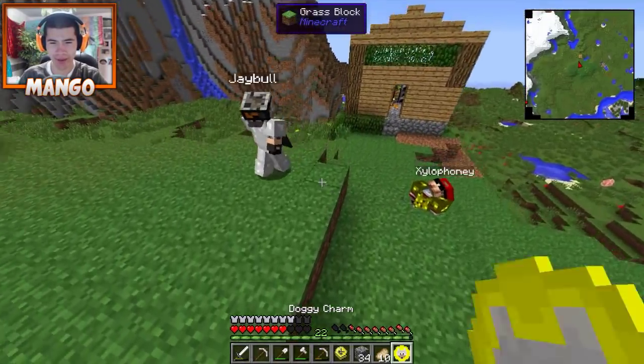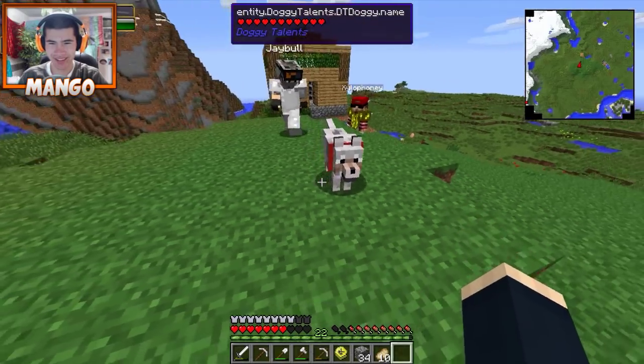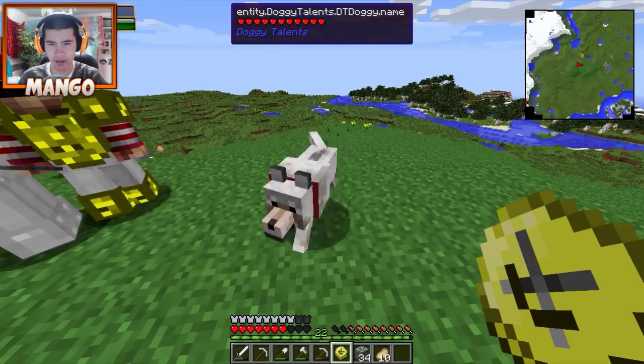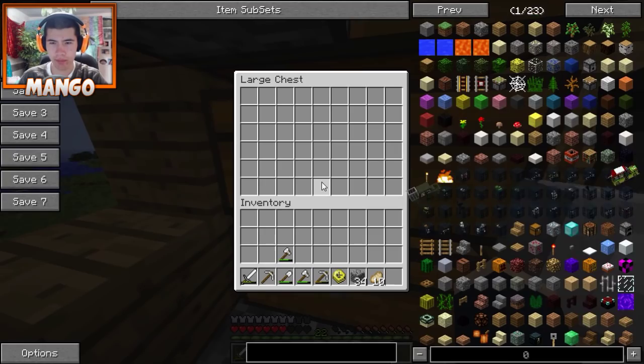You know what the first thing we have to do in this episode is? We have to put our dogs on the ground. I'm afraid I'm going to lose them if I put them down now, though. And then we put the command emblem on them, right? No, you've got to right-click them with a stick. That's what you can do - thanks for telling me.